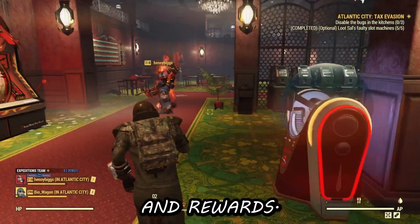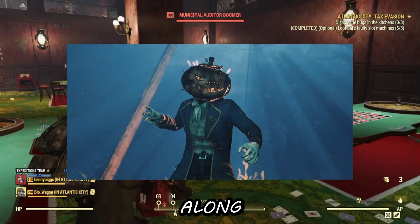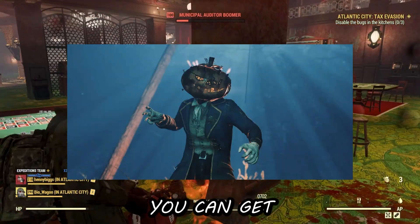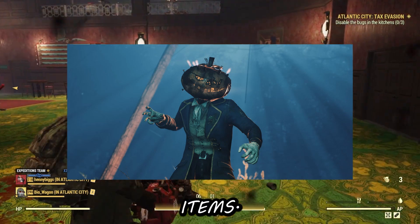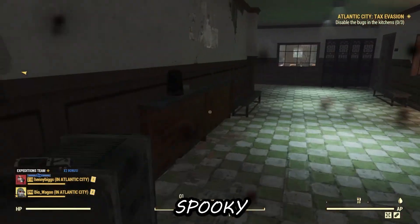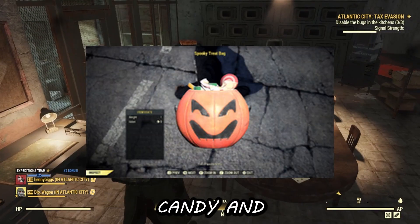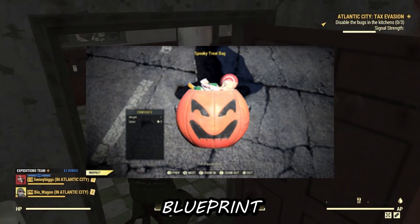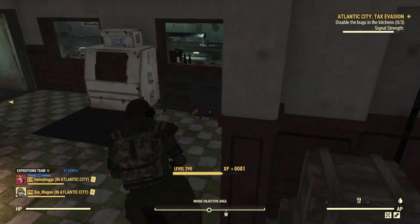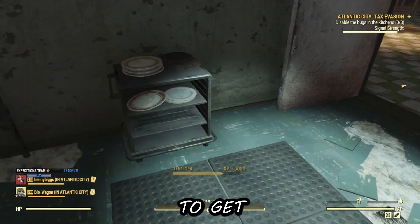For the Halloween event this year, they're going to be bringing back the Spooky Scorch along with a different set of challenges, so you can get some very cool Halloween-themed items. It's going to work as it has in prior years — you kill a Spooky Scorch, you get a Halloween bag, and upon opening it you'll get candy and a rare plan or blueprint. We'll go into the new rewards in a little bit.